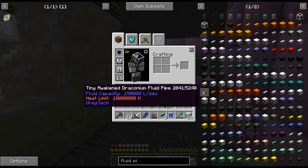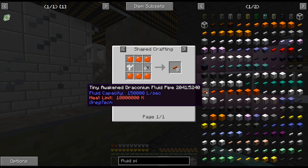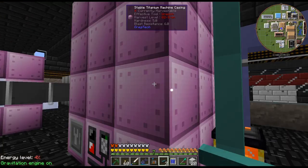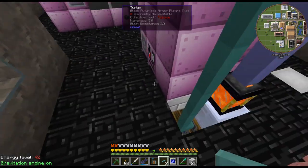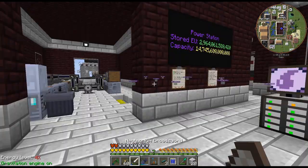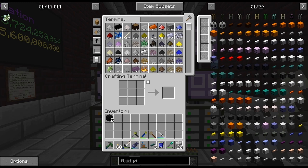Tiny awakened draconium pipes — should we do those? I mean, we have tons of draconium. How many do I need? One, two, three, four, five, six, seven, eight, nine. Of course it's like a weird number. Let me get this kind of set up and we'll come back once I get the turbines and everything done as well.